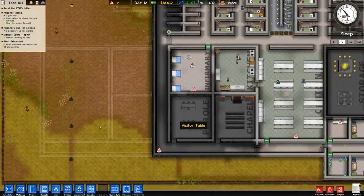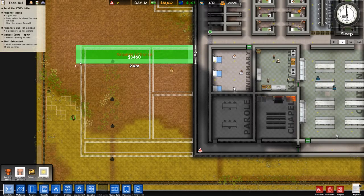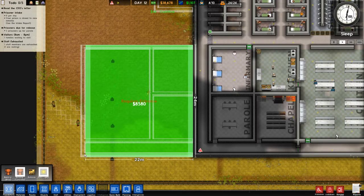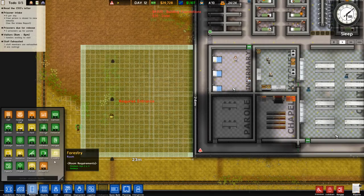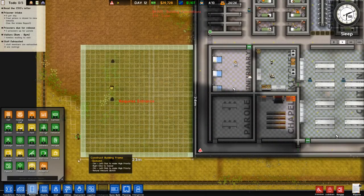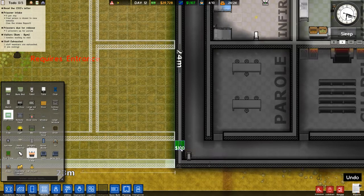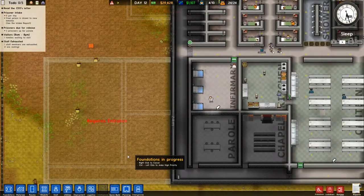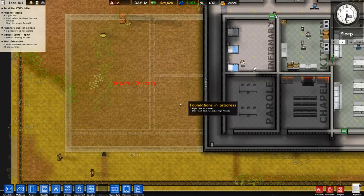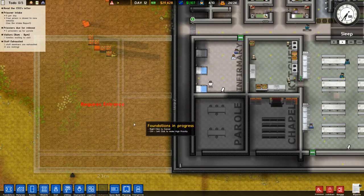Things are progressing along. Foundations — we want a concrete foundation room this size. Rooms, objects, door — we'll just put a staff door here for now so that it has an entrance. That'll get built. Depending on what we need these different rooms for, it may not end up being this size.